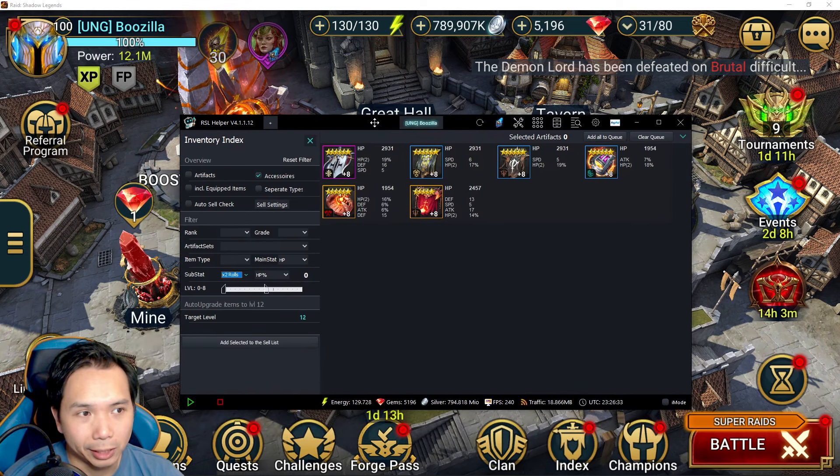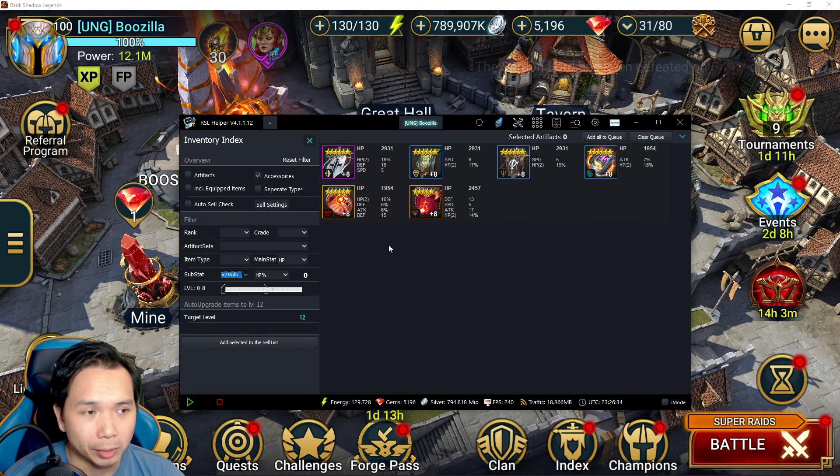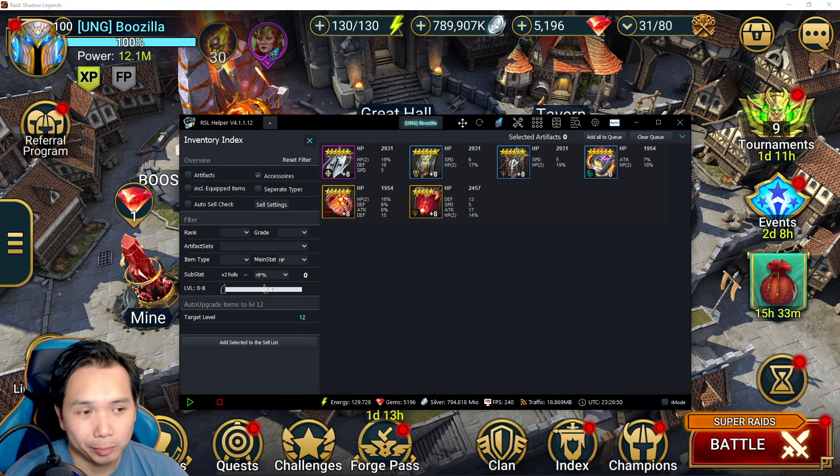This way, at least you can be passively gaining points while conserving silver as best you can. It's still going to cost a ton of resources, so make sure you manage your accounts accordingly. Let me know in the comments below if this helped, and best of luck on this RTac event if you're going for it. I'm sure we'll talk again soon — I'll see you guys in the next video.